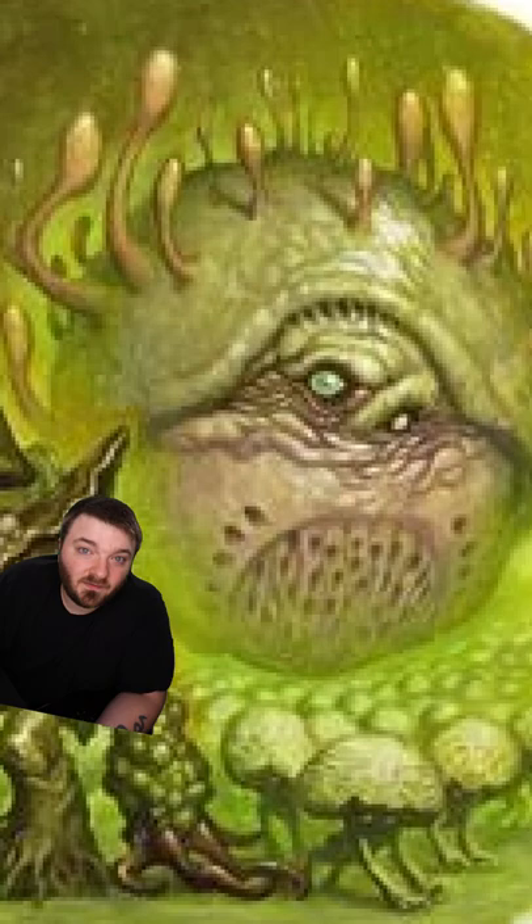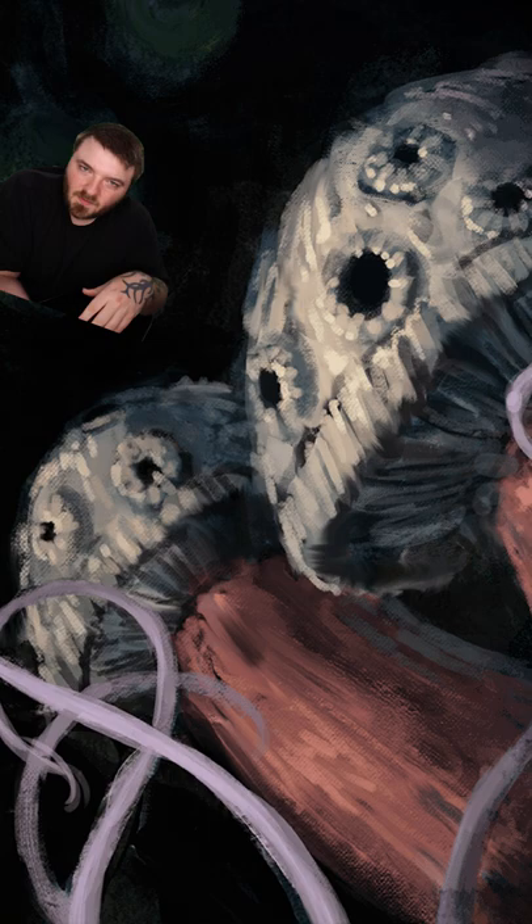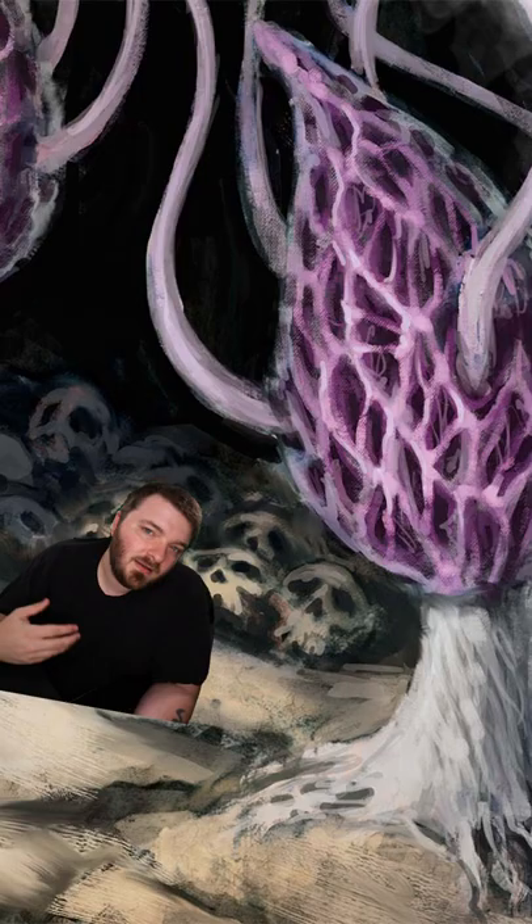The body of that creature goes on to become a host for more gas spores. The shrieker is a human-sized mushroom. Whenever a creature gets close to it or it's in bright light, it will start shrieking loudly. Intelligent races of the underdark use these as an alarm system.